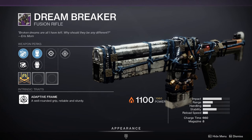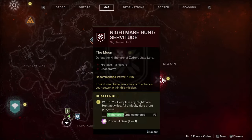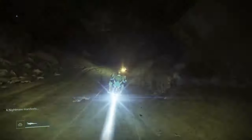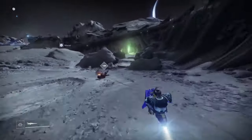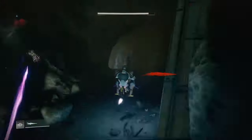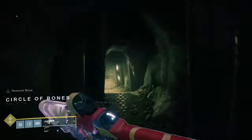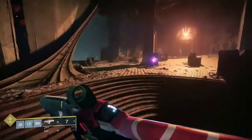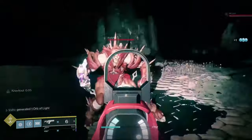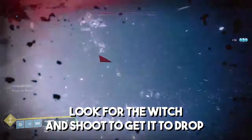Now we have the Dream Breaker, a 660 charge time solar fusion rifle. To get the quest you need to farm the Nightmare Hunt: Servitude until it finally drops. Once you've got the quest, you are going to be looking for Erythor's horn wreath. Head over to Sorrow's Harbor landing zone and follow the path I'm taking on the screen — it's going to lead you to Erythor's horn wreath. Once there, interact with the item and then just get elims and finish activities.